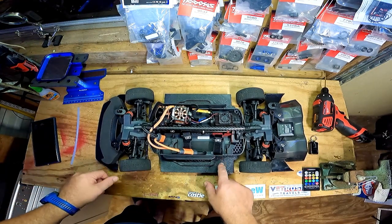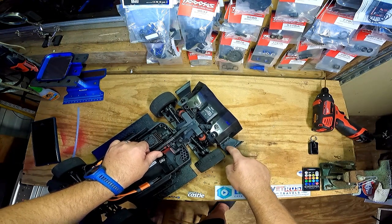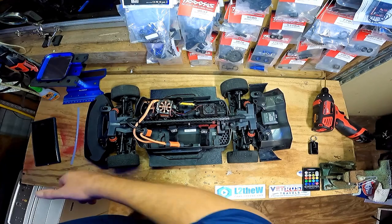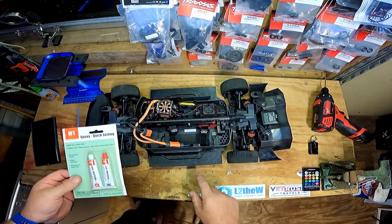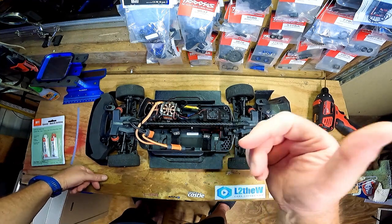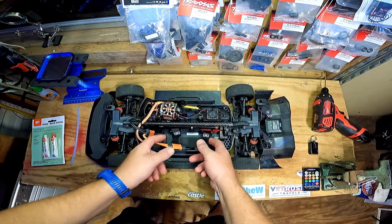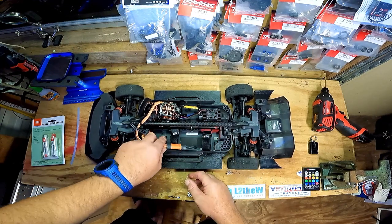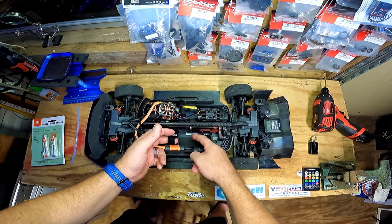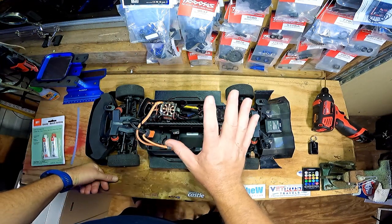I do have the side skirts fixed — super glued here where it broke, and the back piece broke in three pieces. I have it super glued and I'm going to reinforce it with quick-set epoxy. Then we'll be ready to go out and take it for its speed run — throw a 4S in, see what it does, then go for broke and run the 6S. I still don't know how I'm going to get the 6S battery to stay in — I might just wire tie one down and run a wire tie around the other battery.